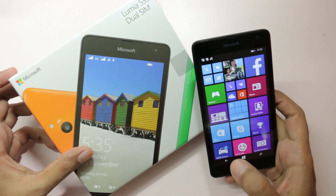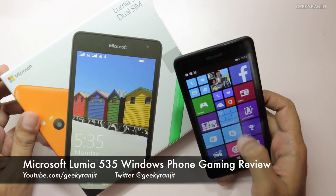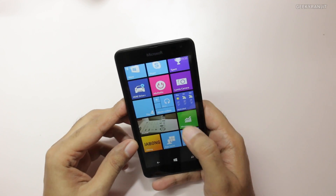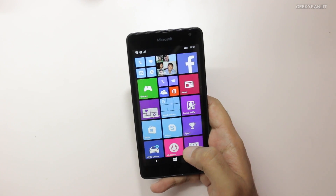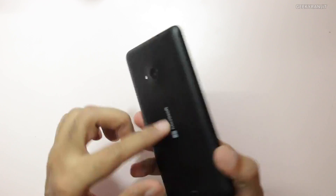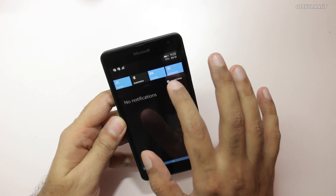Hi, this is Ranjit and I have the Microsoft Lumia 535 with me, which is a budget-oriented Windows Phone. In this video we'll be doing the gaming review. This device is based on the Snapdragon 200 chipset, which is a quad-core processor. The good thing is that it has 1GB of RAM and also has microSD card support. I have already done the unboxing of this device — you can check out that video for more info.